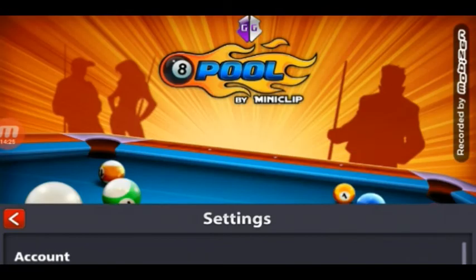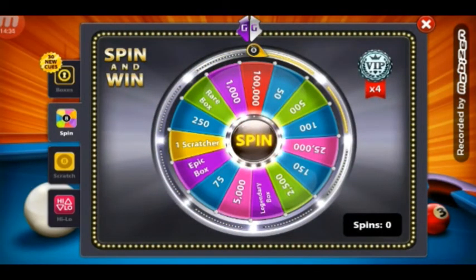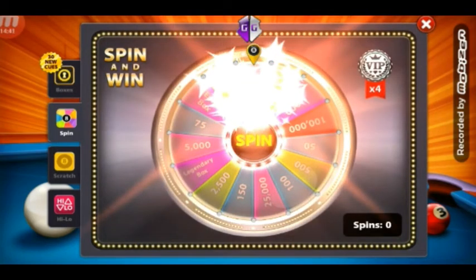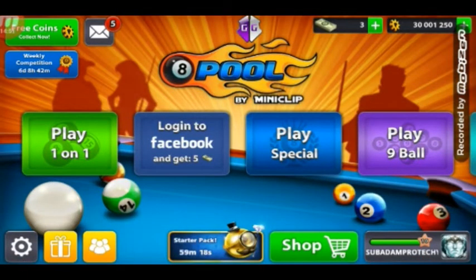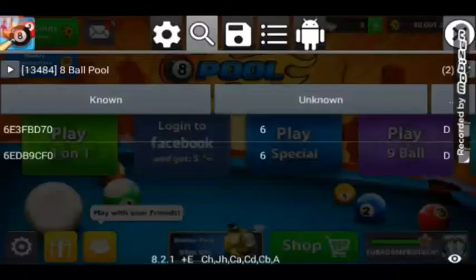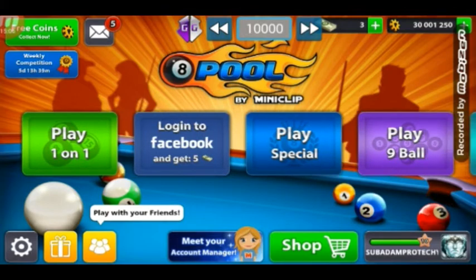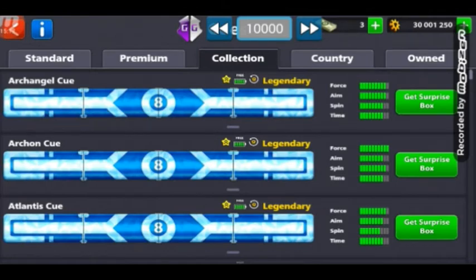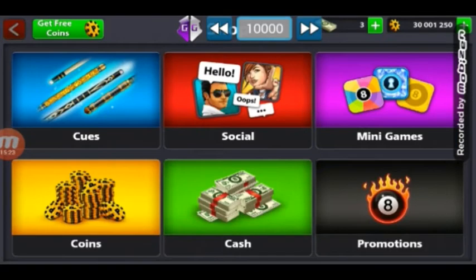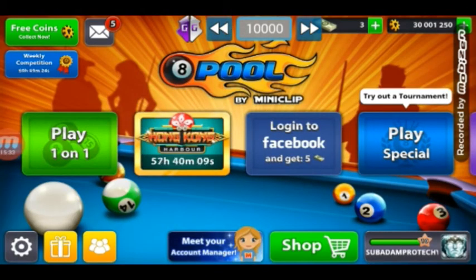I logged out then logged into another account. I collect the coins. I think this account already has the cue — let me check. This account has the avatar but not the cue. This is where it gets difficult.